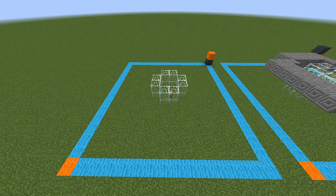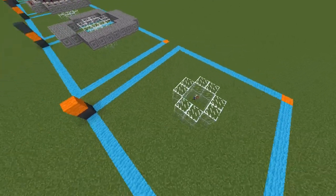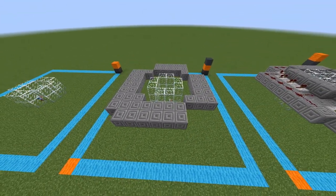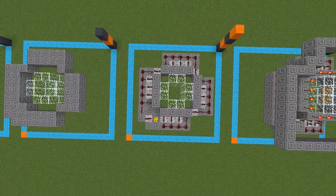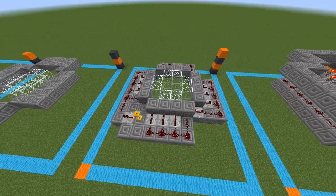Instead of building this all by hand, I'm just going to show you layer by layer and give you some different angles to look at — pause the video. Here we have layer one and two, just the Spectralis and some glass. Layer three: more glass, some structural blocks. Layer four, we get to start placing some redstone — more glass, a couple more structural blocks.